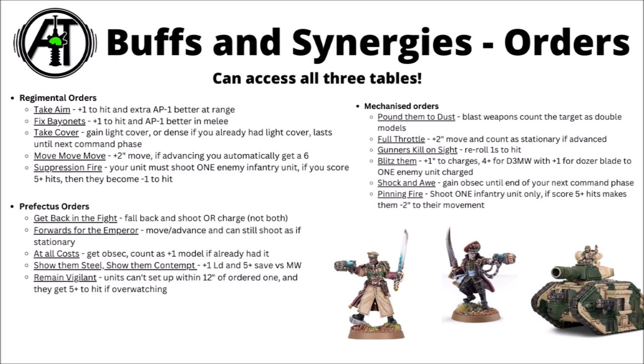For Mechanised Orders from a Lord Solar, an officer with a World War Trait, or a Tank Commander: Pad Them to Dust lets you count blast weapons as double the number of models in the target unit, which against something like three Obliterators or Gravis Space Marines could outperform Take Aim if AP doesn't matter. Full Throttle gives an extra 2-inch movement and lets you shoot even if you've advanced. Gunner's Kill on Sight gives re-roll ones to hit — less effective than Take Aim but helps with Plasma Cannon overheats. Blitz them helps charging, Shock and Awe grants Objective Secured, and Pinning Fire is situational for firing at enemy infantry — probably not worth it without Multilasers or Heavy Flamers.